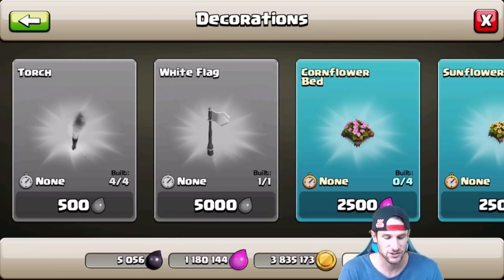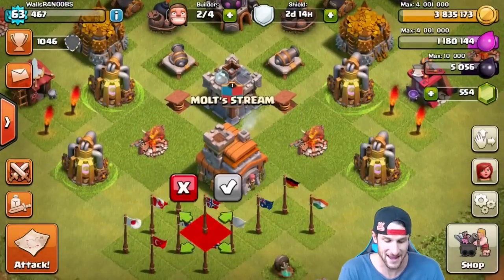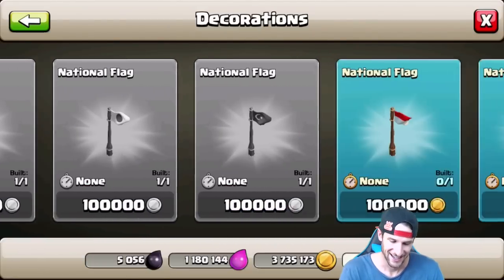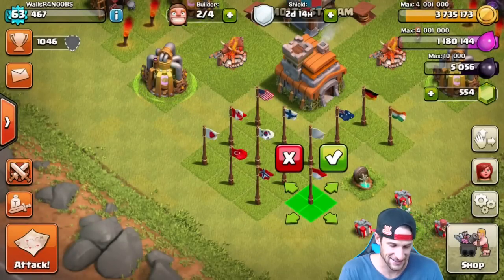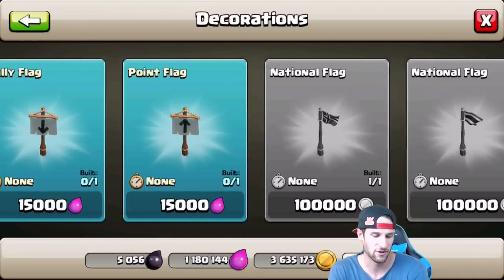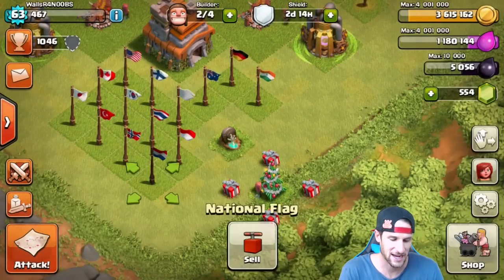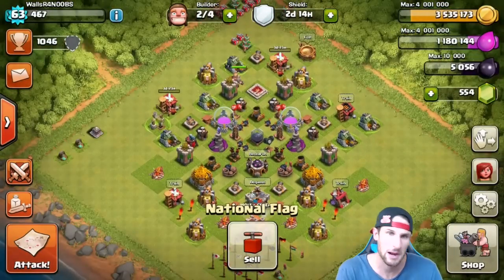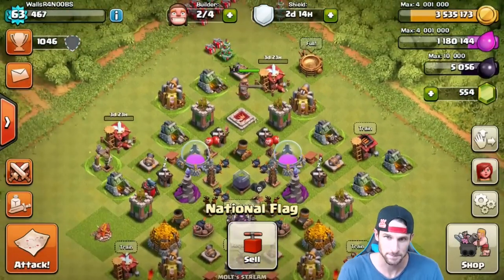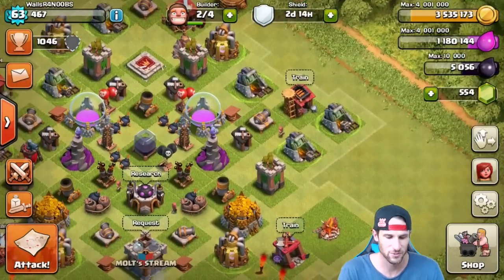We're just gonna have to go buy a couple more decorations — I'm just gonna keep buying flags and throw them all down in the corner. I may keep them at the end because that might look cool, a little distracting for people. We've still got 1,180,000 elixir, so let me know if I missed buying your flag and I'll go ahead and buy it.